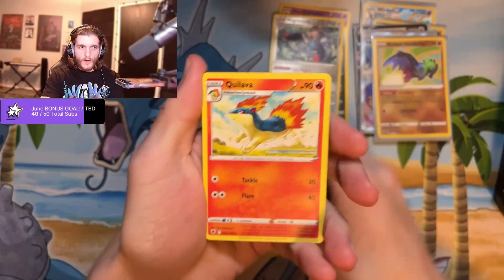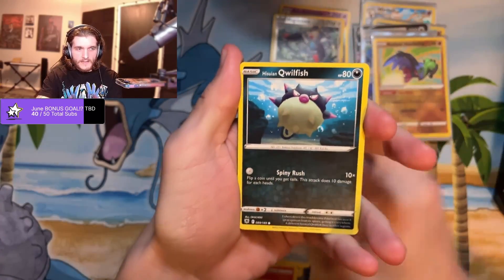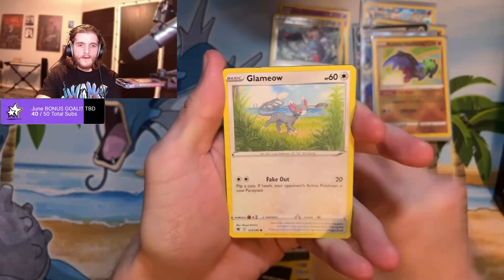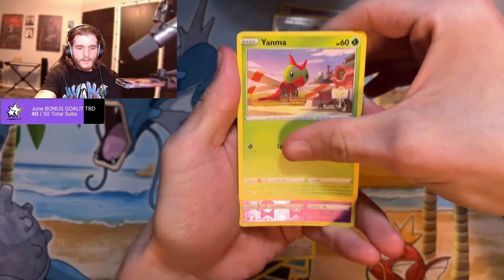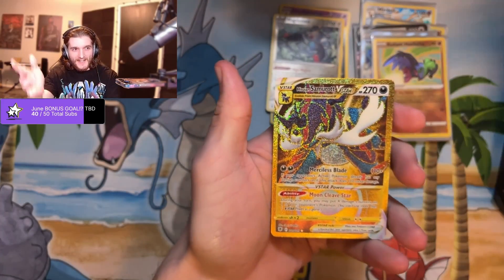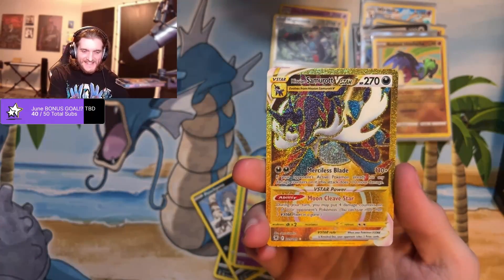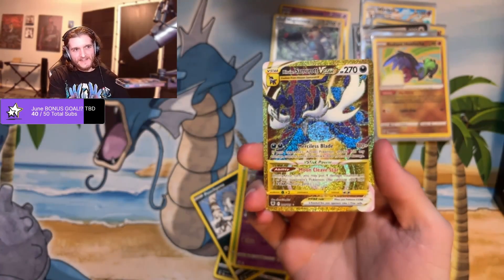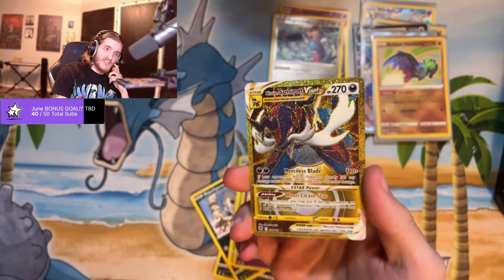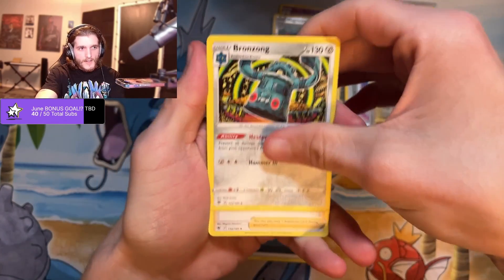All right, back to the water energy here — cool, Lavagold, super effective glasses. Yamper, reverse holo Togekiss, and another gold Samurott. There is that Hisuian Samurott secret rare! I just posted a short about pulling this like three or four days ago.